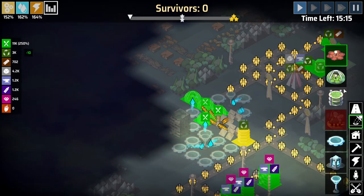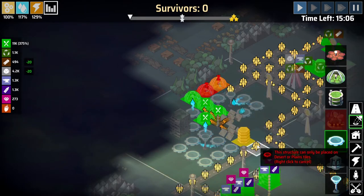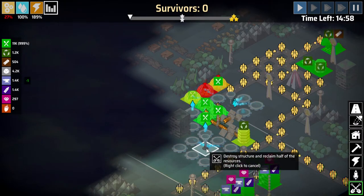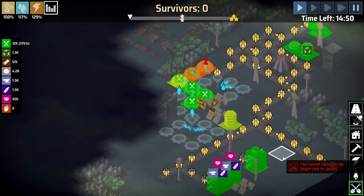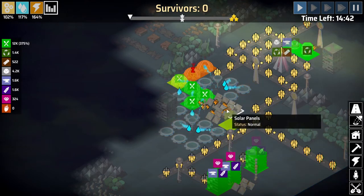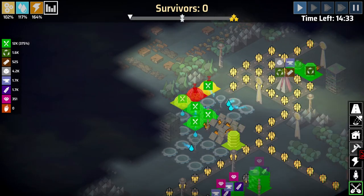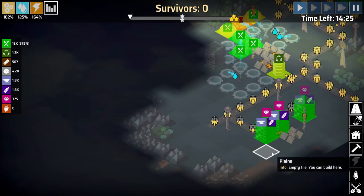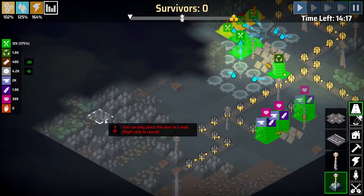That way we can build some more farms. We probably need more water since they require two wells for every one greenhouse. Actually, there's no reason to get rid of the wells because this is still providing water for enough of these. Those are going to require power though. Are we providing enough power? I'll plunk down another solar panel just in case. I think that'll be enough. Okay, we're running into a water shortage. We could get rid of that one road and place another well. There are better methods for water, but we need water tiles to make that work.